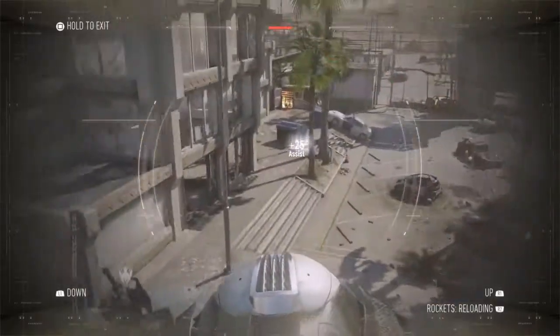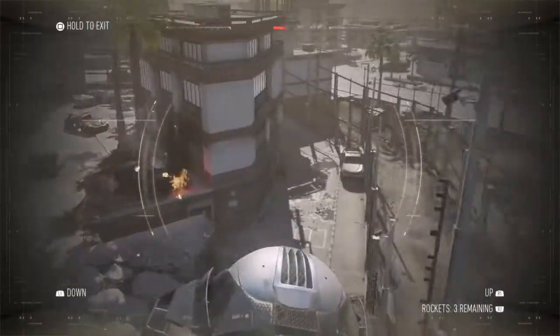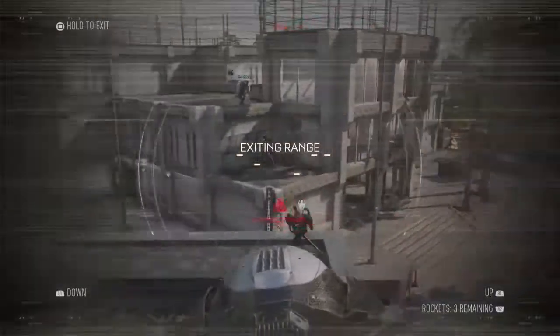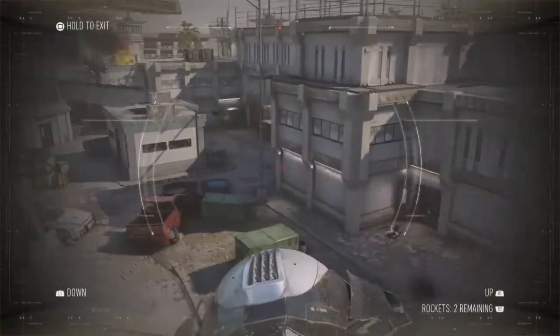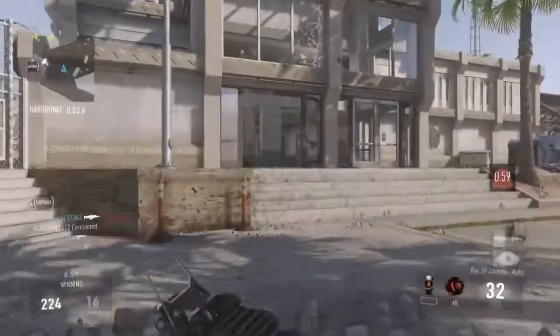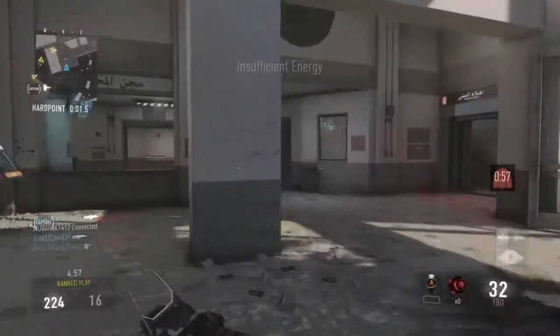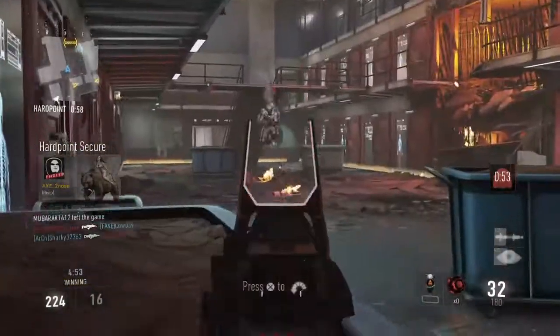Next is grabbing time — pretty simple and a short segment. Basically the objective player is going to be inside the hardpoint grabbing time and getting those points, pretty much camping inside the objective. If one of their slayers dies, they'll try to fill in that area — for example, if someone died by a door, just peek outside that door. Never leave the hardpoint; stay and get the maximum amount of time in there.